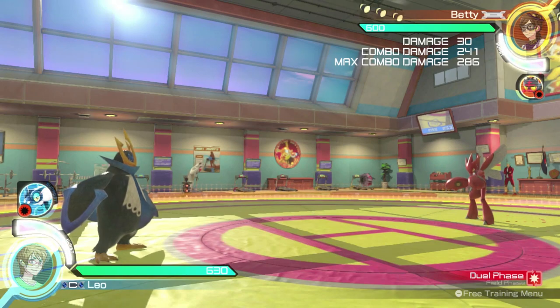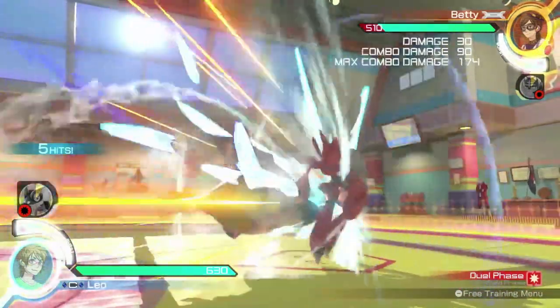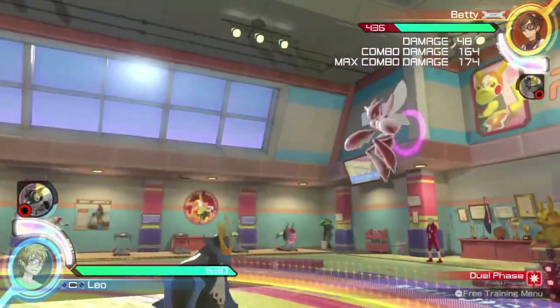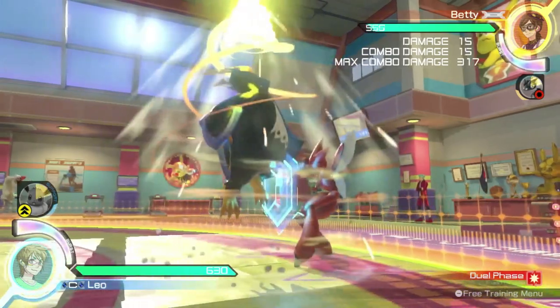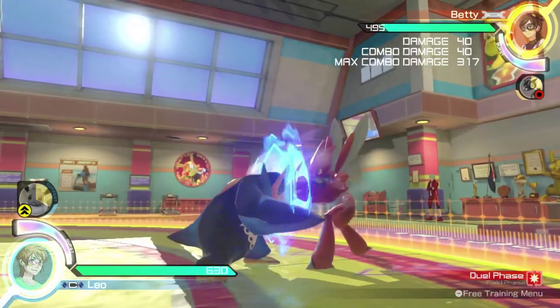Pressing the X button after Aqua Jet will make Empoleon use Waterfall. Waterfall sends Empoleon and the opponent into the air at an angle, dealing tons of damage. While this is a good combo ender, it is incredibly unsafe if your opponent blocks, so be careful using Waterfall.